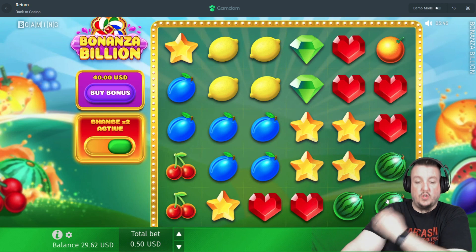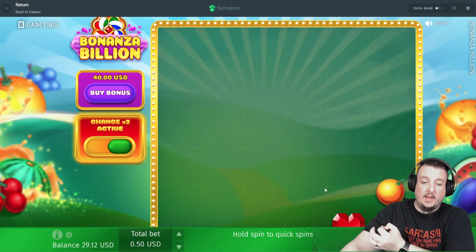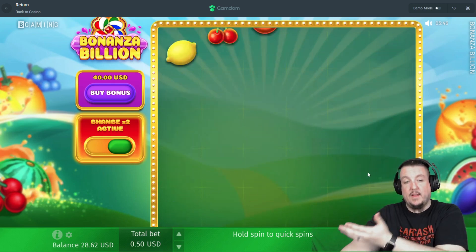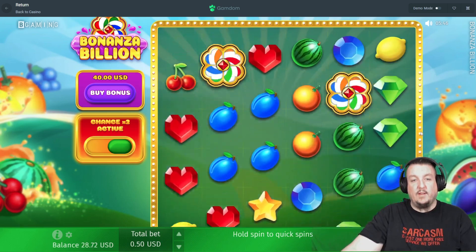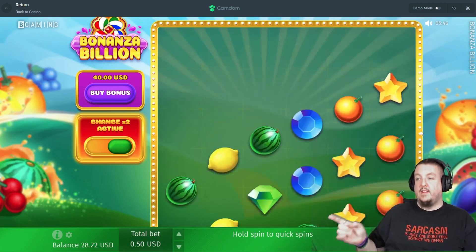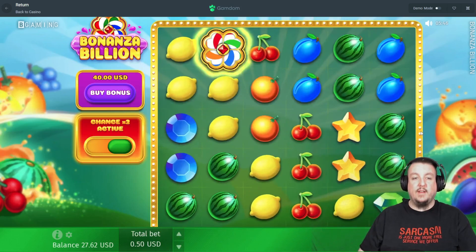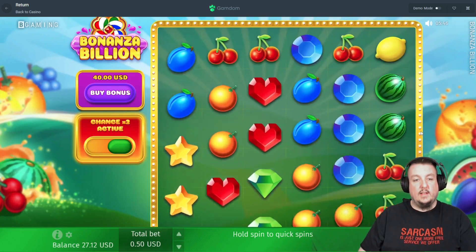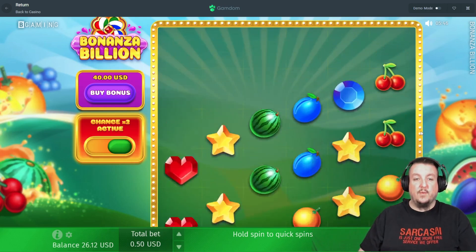We have a balance of twenty-nine sixty-two. We should get some base game hits, so we're gonna be able to do sixty spins. It started without me even hitting anything, so here we go. We need at least four of those spinning scatter things to hit a bonus — it would be nice to get them. These go quick, so this is probably gonna be a shorter video compared to what I normally do.